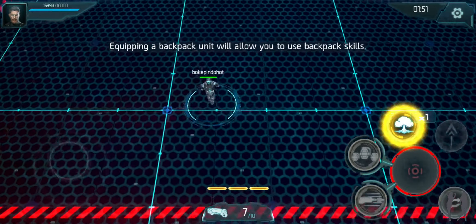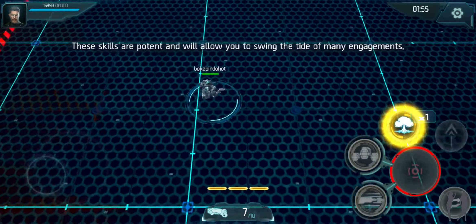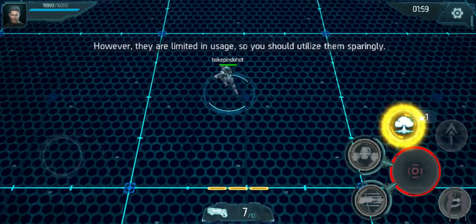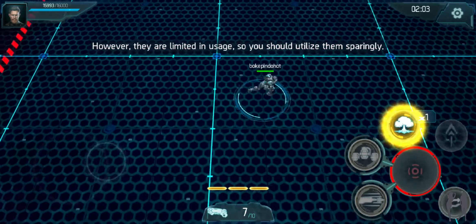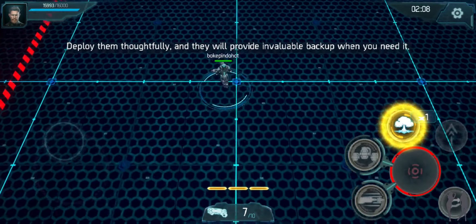Equipping a backpack unit will allow you to use backpack skills. These skills are potent and will allow you to swing the tide of many engagements. However, they are limited in usage, so you should utilize them sparingly. Deploy them thoughtfully, and they will provide invaluable backup when you need it.